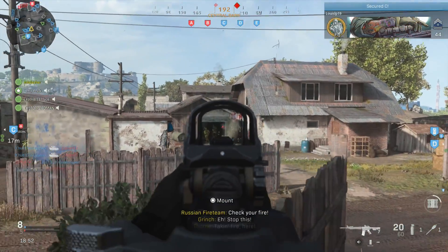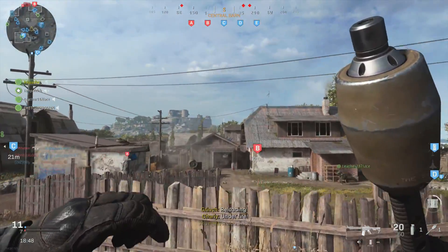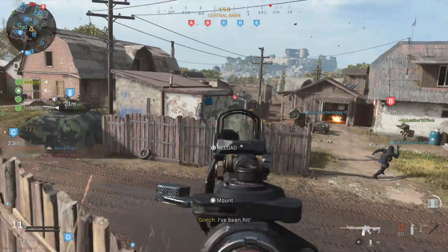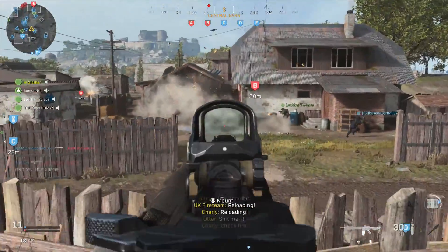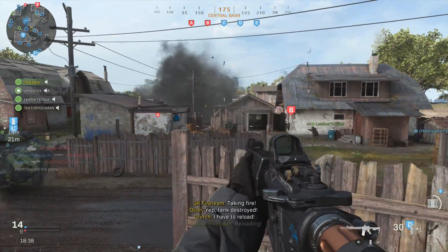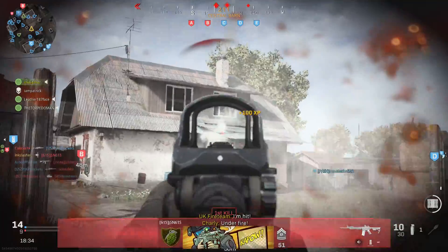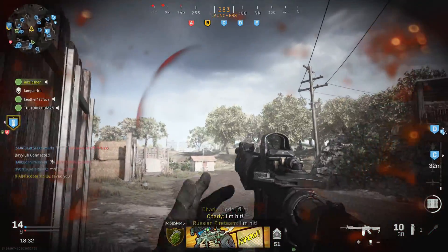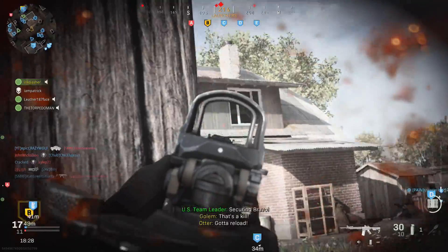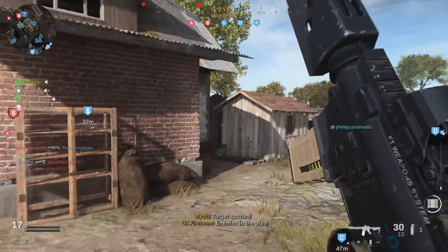Let's dive into the new maps. First off we have Kravnik Farmland, the new ground war map — once again a 32v32 map. The first thing you need to know about this map is there is a lot of open space. Basically this map is a sniper's dream. You can go off to either side of the middle of the map and look in with a sniper rifle and generally do pretty well, aside from the few farm buildings in the middle.